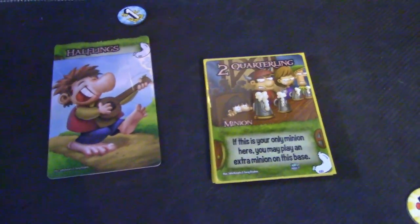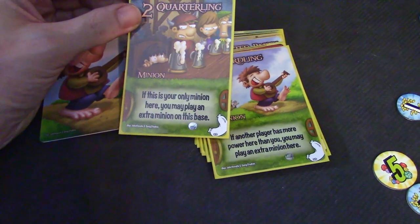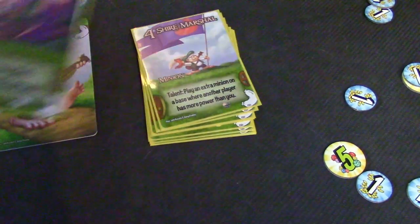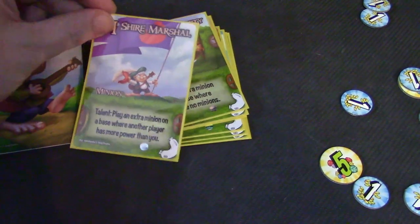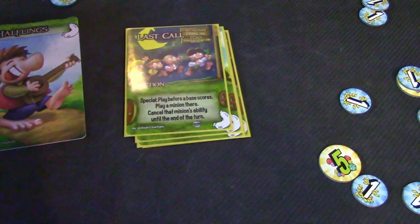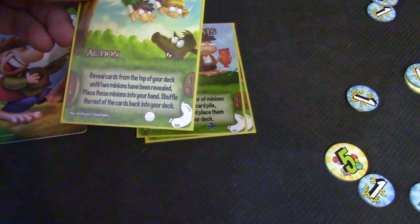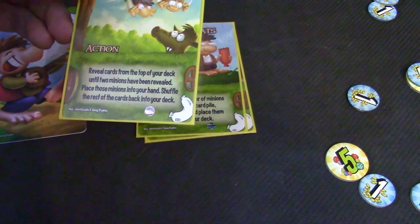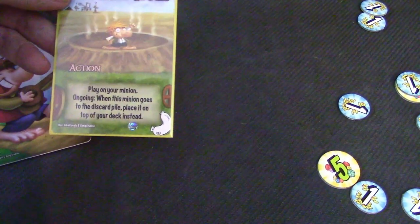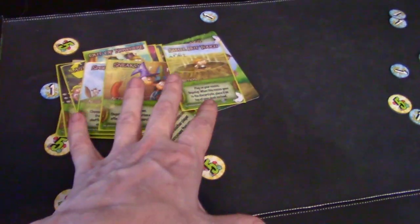The halflings are the hobbits — they are a swarming faction and I love swarmers. If this is your only minion here, you may play an extra minion. If another player has more power than you here, you may play an extra minion. Shire Marshall: play an extra minion on the base where another player has more power than you. Unexpected Party: play an extra minion on a base where there are no minions. Last Call: play before a base scores, play a minion there and cancel that minion's ability until end of turn. Out of Nowhere: reveal cards from the top of your deck until two minions have been revealed — place those two minions in your hand and shuffle the rest of your deck. Zombies and robots would pair wonderfully with these halflings. When this minion goes to the discard pile, place it on top of your deck instead — small but tough. I like their style of play; they were very good.